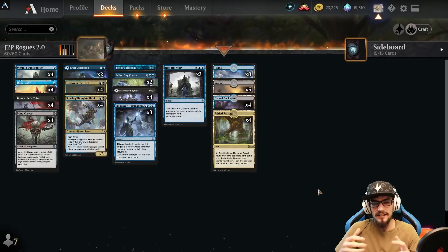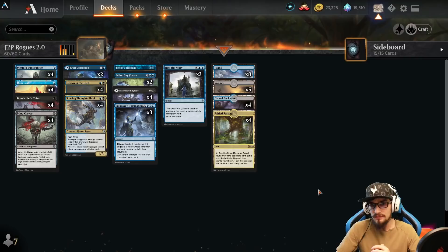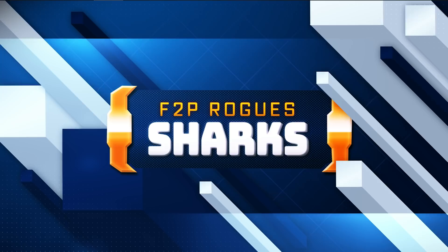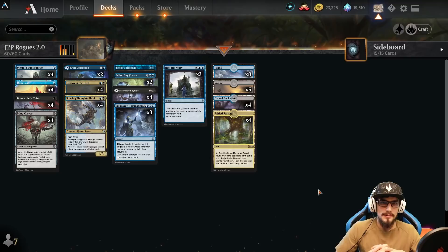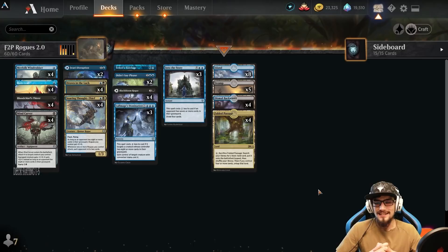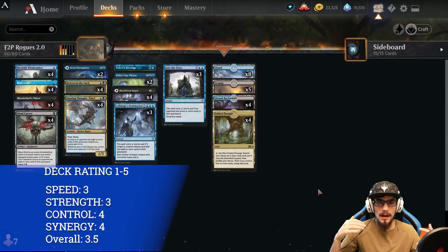This is a zero-rare, zero-mythic, free-to-play, beginner-friendly Dimir Rogues build. Dimir consists of black and blue together as a color combination, and Rogues is our creature archetype. The deck is absolutely insane — it's getting consistent wins within Mythic, tearing up people, even beating the upgraded version of Dimir Rogues, which is really fun.